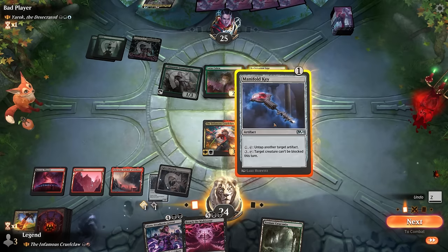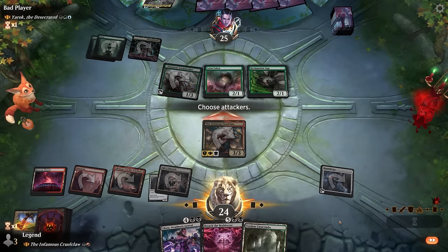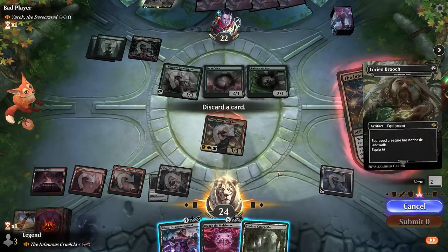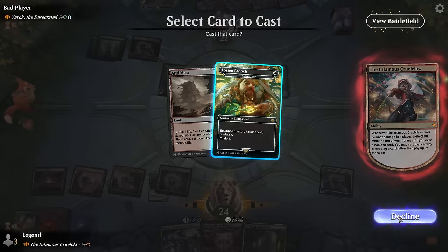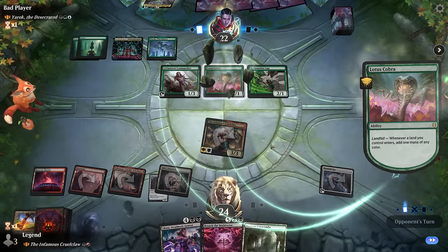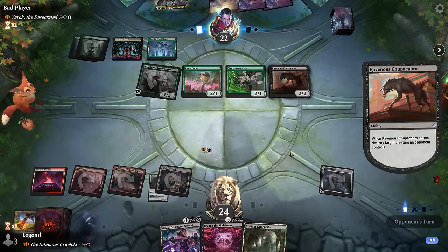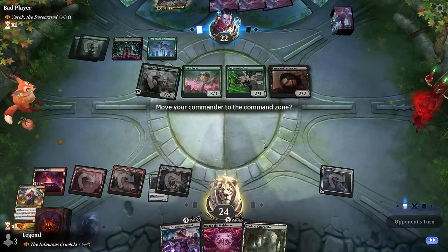With Ugin's Labyrinth I could pitch Flesh Gorger for an extra mana. Next turn I can maybe cast Liliana. We found a Brooch for non-basic landwalk, but I'd rather keep all my cards and curve Liliana into a Breach potentially, since we already have Manifold Key for unblockable. Opponent plays Yarok instead of maybe going after Manifold Key because they had a Chupacabra. I think we leave Cruel Claw in the graveyard hoping to get it back with Breach the Multiverse, but go command zone just in case.